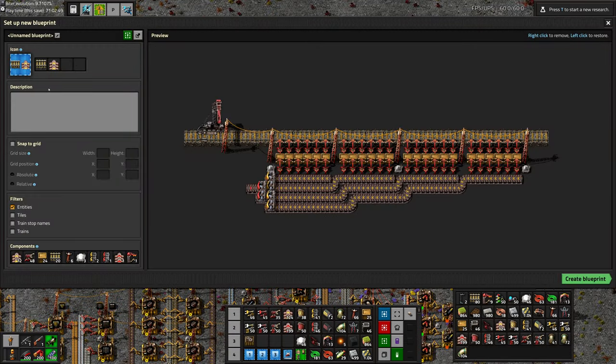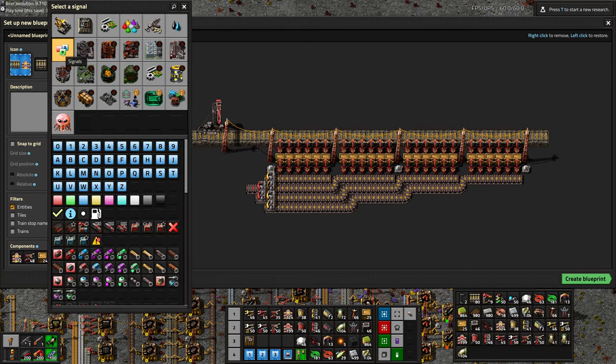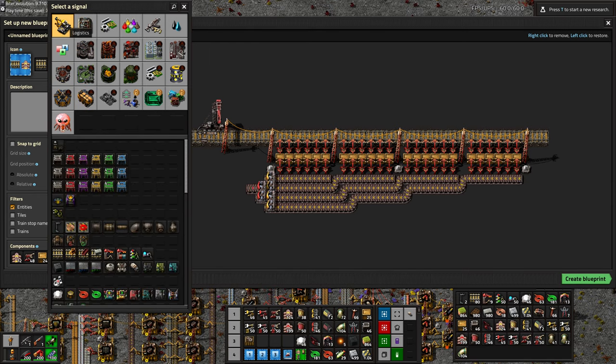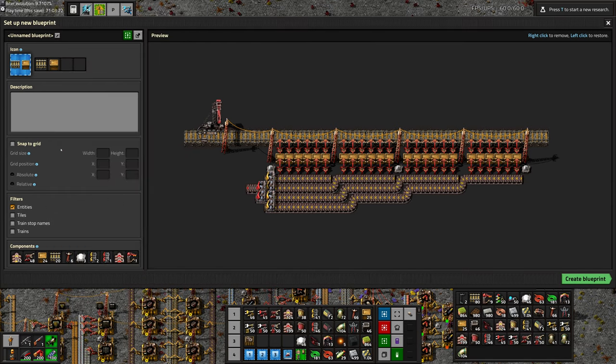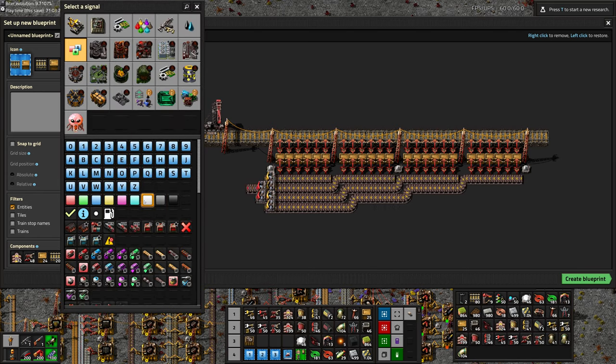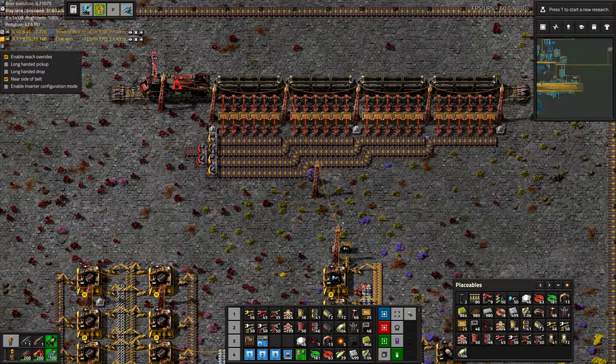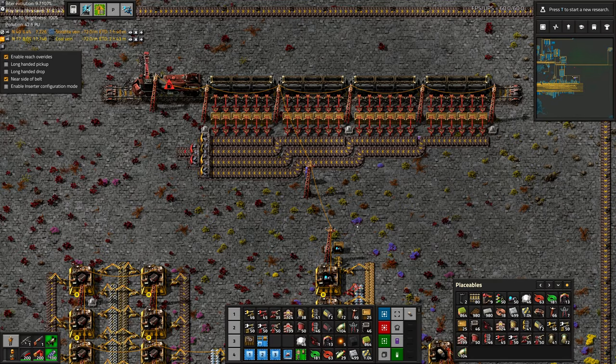Let's make a blueprint out of it — let's do a rail and a wooden chest. Let's call it 'U' for unload. But we also need to have the loading variant as well.